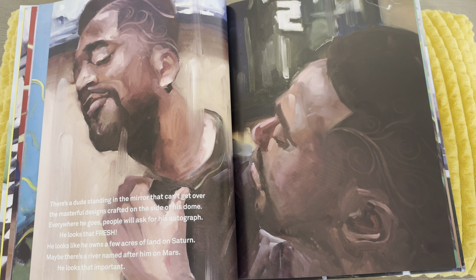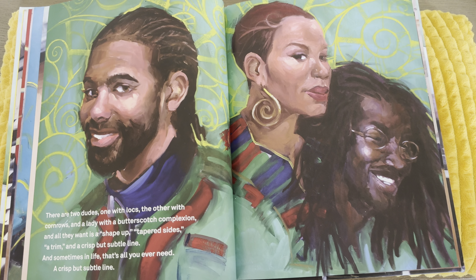There are two dudes — one with locks, the other with cornrows — and a lady with a butterscotch complexion, and all they want is a shape up, tapered sides, a trim, and a crisp but subtle line. And sometimes in life, this is all you ever need: a crisp but subtle line.